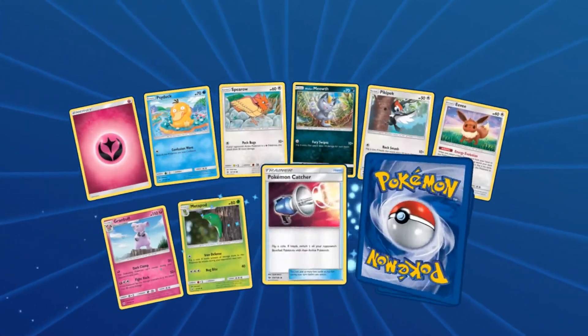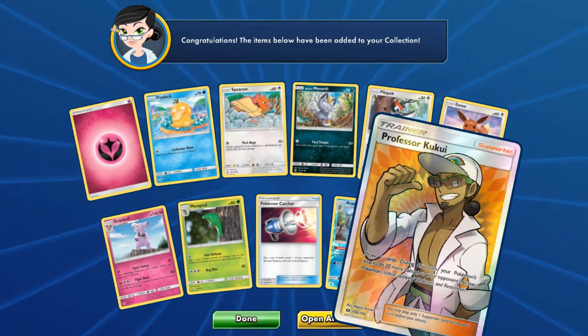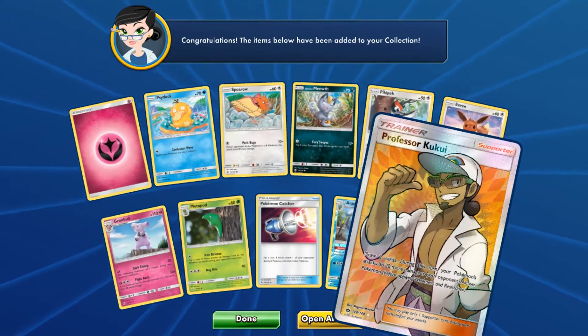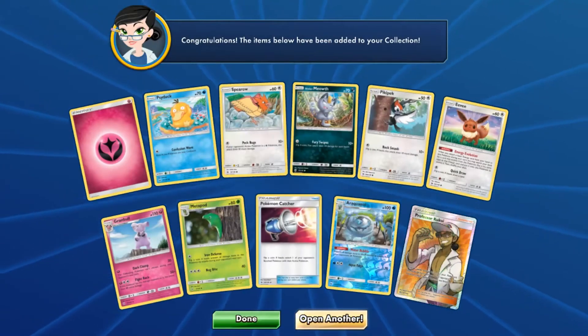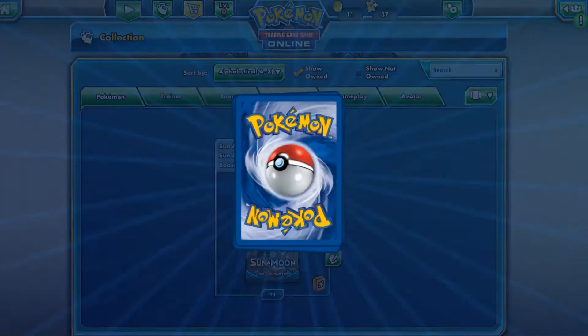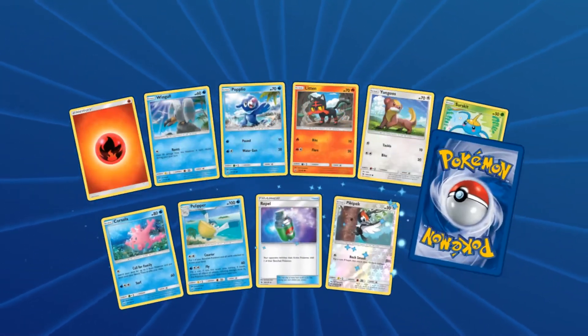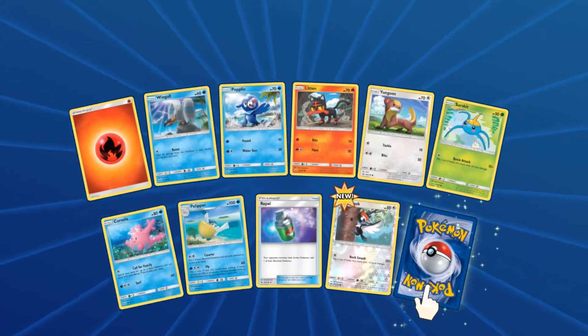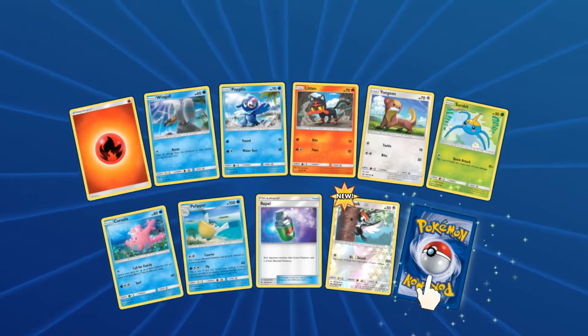I've already opened Burning Shadows in booster box form — whoa! All the full arts today! We have a full art Professor Kukui! I think the game knew what I was about to say. I've already opened Burning Shadows online; I'll try to get Guardians Rising, and of course when Crimson Invasion comes out — which has Olivia's full art in it — I'm gonna be opening that as well.